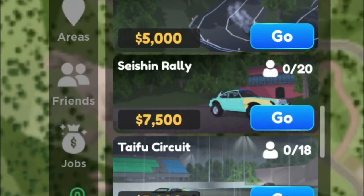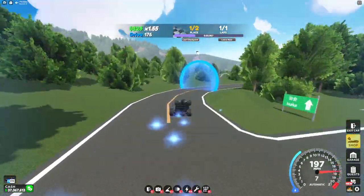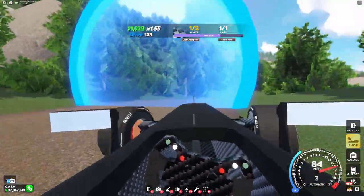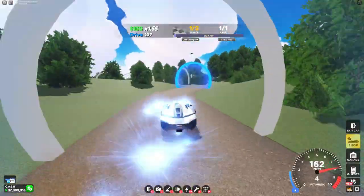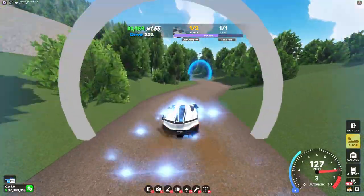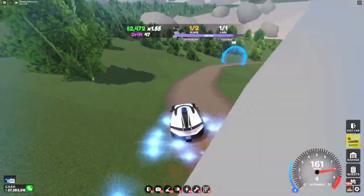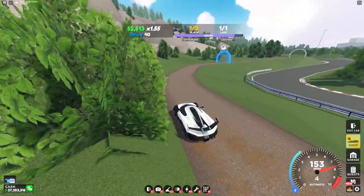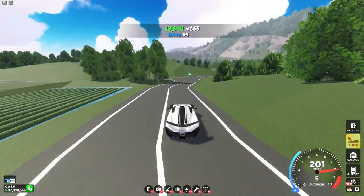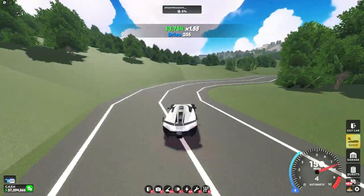Moving on to the next race, we have Saishin Rally. This is another race which involves dirt, but it actually has drifting aspects. This is one of the races that's probably better done in first person because of all the trees around the track. I really like this race because it has a little bit of everything — from drifting to dirt to roads. This track has almost everything the other Japan races have. It could probably be run with the Mixture, the Yesco, or the P1 GTR; it doesn't really matter, just whatever you like.